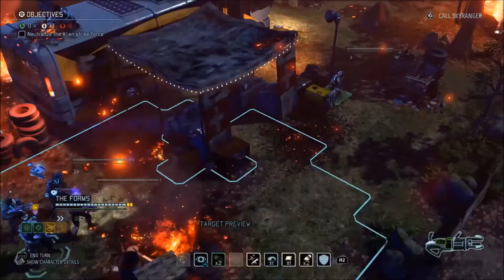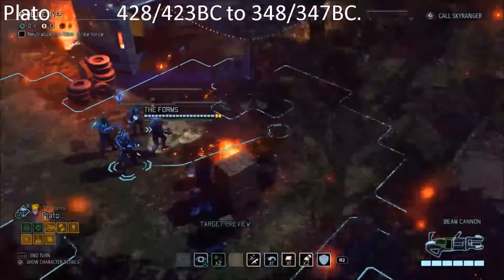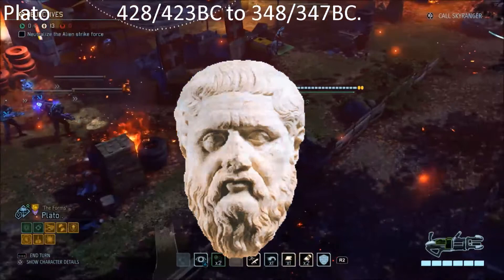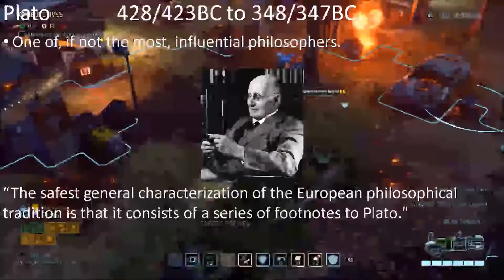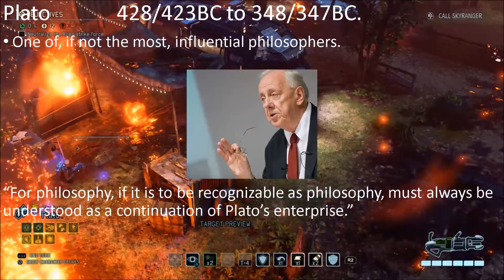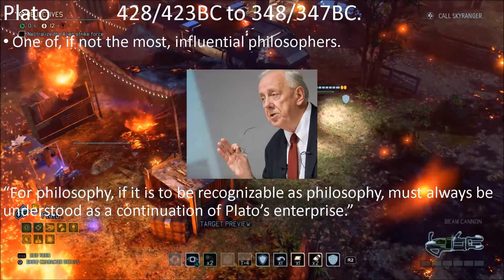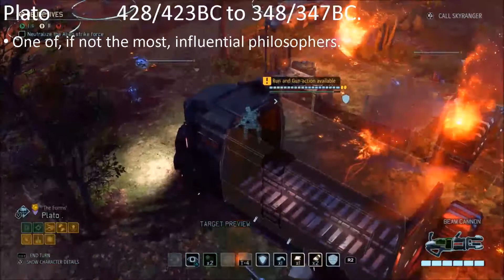Plato was a great philosopher who lived from approximately 428 to 347 BC — the exact dates are a bit uncertain. He was one of Socrates' students. He was such a prolific and influential philosopher that Alfred North Whitehead said that all of European philosophy is just a footnote to Plato. The contemporary philosopher at Notre Dame, Alistair MacIntyre, said that philosophy, if it is to be recognizable as philosophy, must always be understood as a continuation of Plato's enterprise. These might be a bit of an overstatement, but they demonstrate just how big of a deal Plato is. If you've ever read a nonfiction book or taken a class, there's a remarkably high chance that something you read or learned can at least be indirectly traced back to something Plato said — that's how pervasive his influence is.